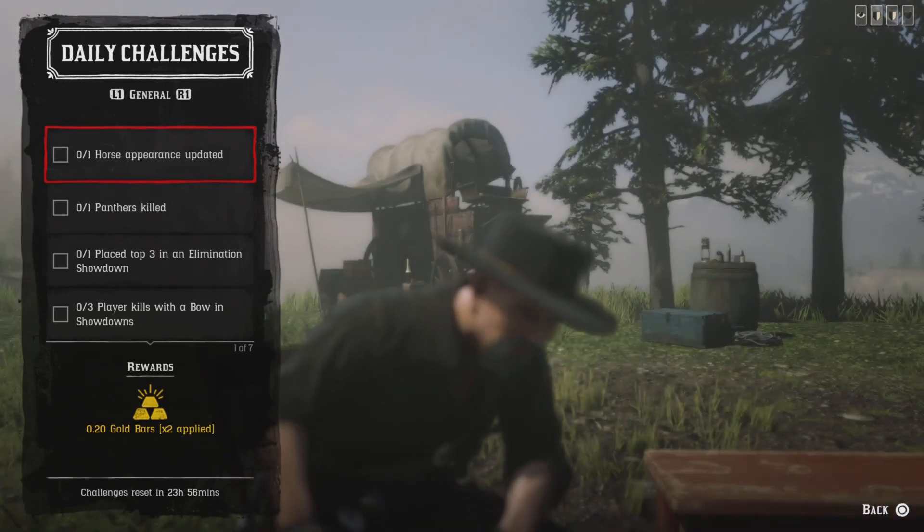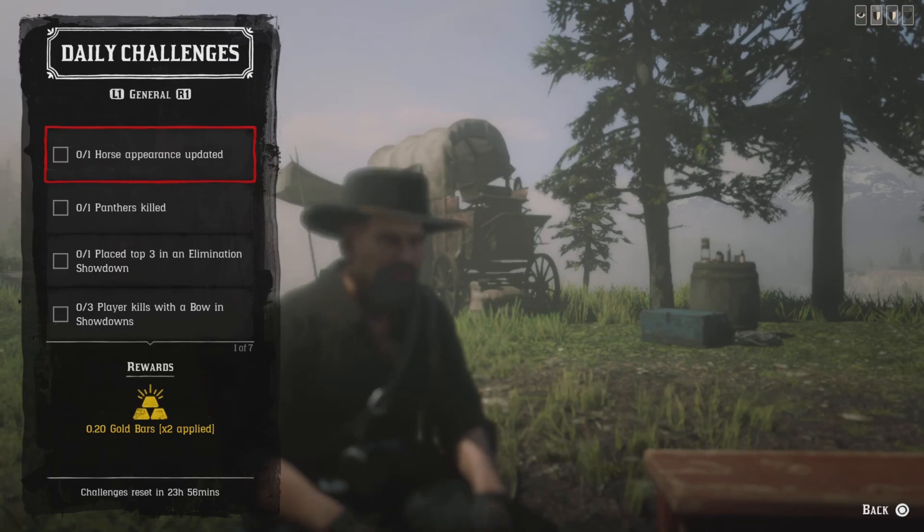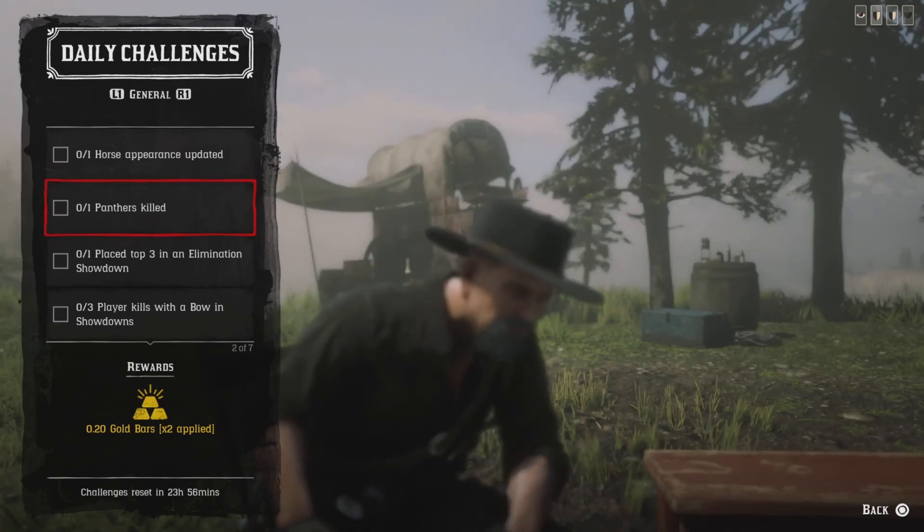For one horse appearance updated, just go to your stables. I know it's all messed up right now, but just go to your stables, get off your horse, flee your horse. Walk into the stables and go ahead and update your horse's appearance — that challenge is done.